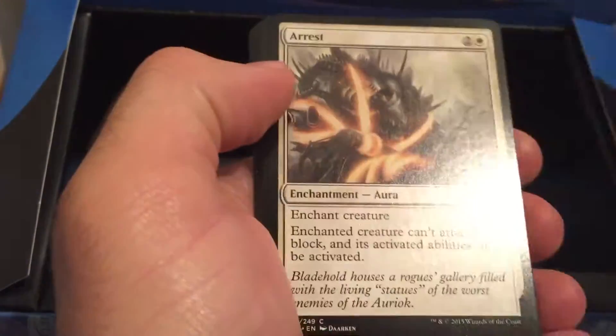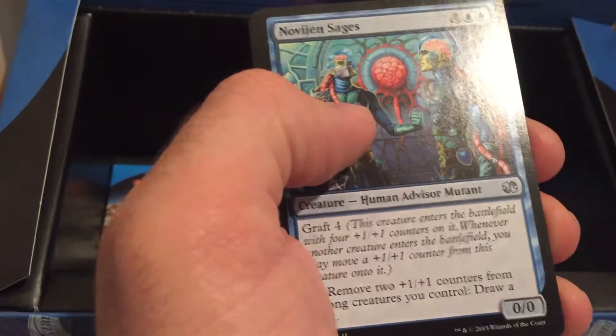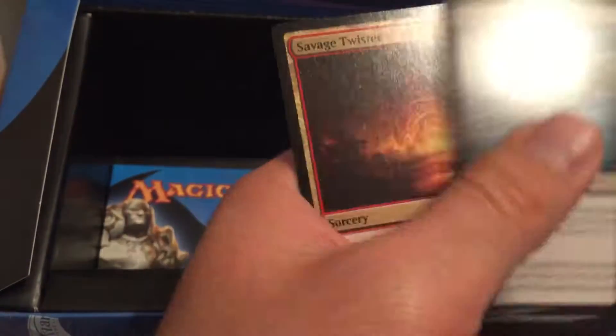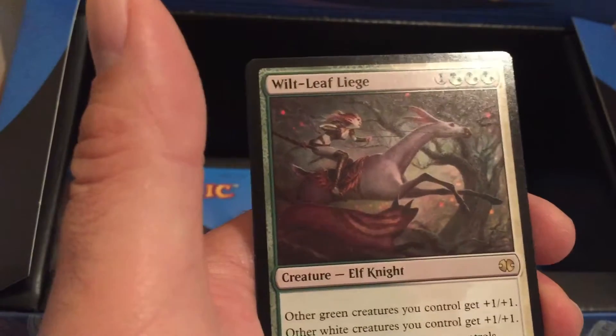Alright, 4 packs to go. Novagen, Sages, Vampire Outcast, Savage Twister — not rare. Wilt-Leaf Liege.